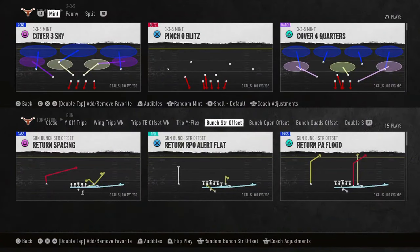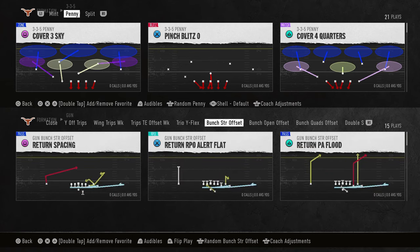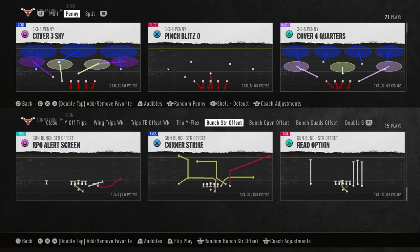Today's video, we're going to be breaking down the best blitzes in college football 25 with the best defense in college football 25, and that is the 3-3-5 tight defensive playbook.